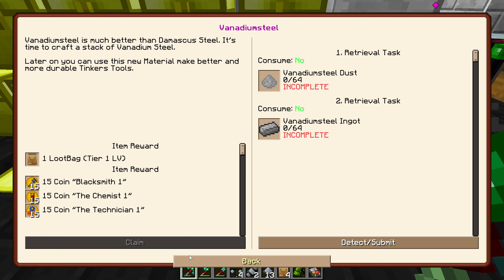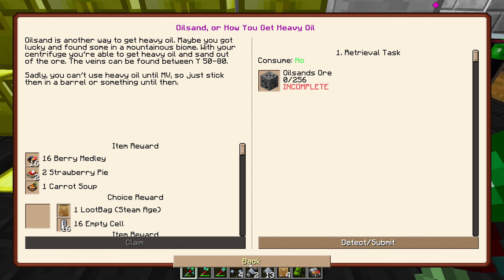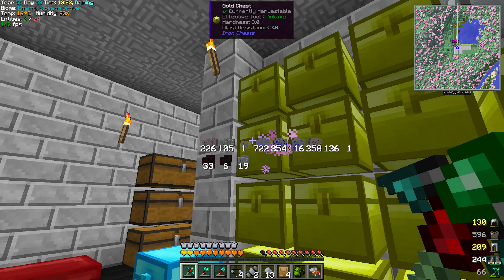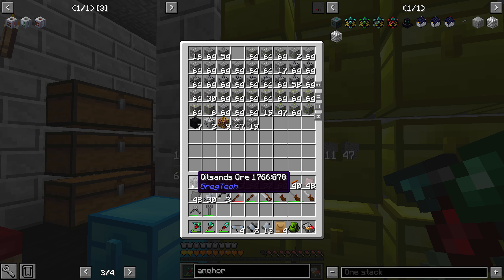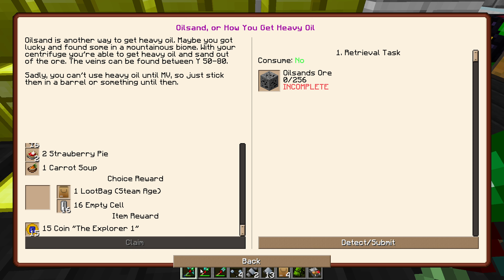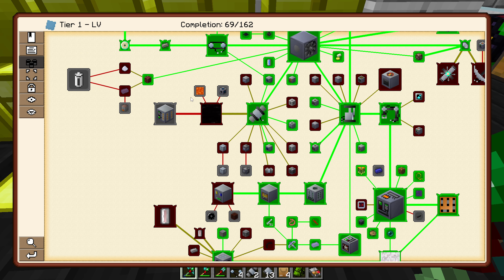That's not terrible — we're doing pretty good. Anything exciting down here? We did most of these before. Overflow valve — why didn't we do this one? It's gross — it requires a mixed material. I'm being a little lazy sometimes. You can get out of your current tier crafting — can't get through the mixer yet but there is a crafting recipe. It's pretty expensive actually. You can craft a stack later on with new material.